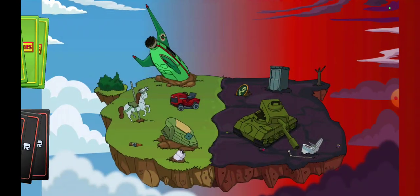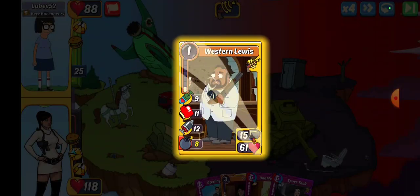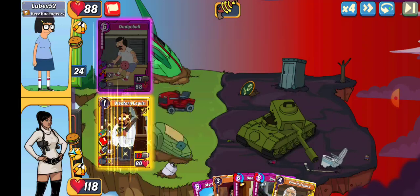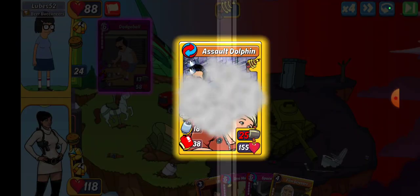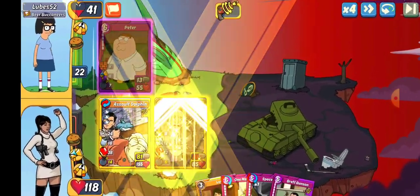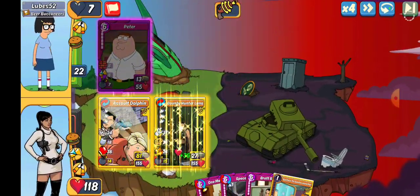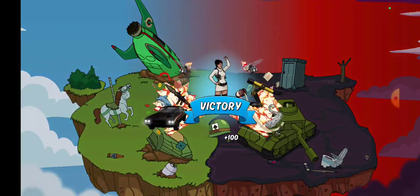We take that win — good way to start the round. Up next we've got Lubes 52. We're going with Western Lewis again. We're going with the Archer, non-mythic. We'll motivate that up, throw Lana and motivate that up even more. We'll get the win in slot one.